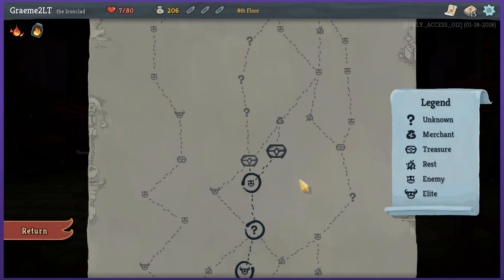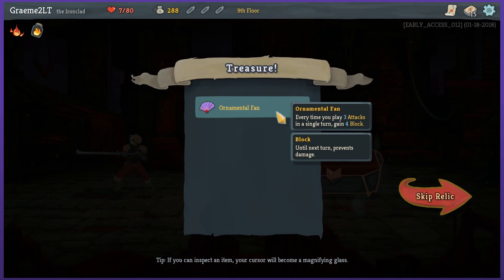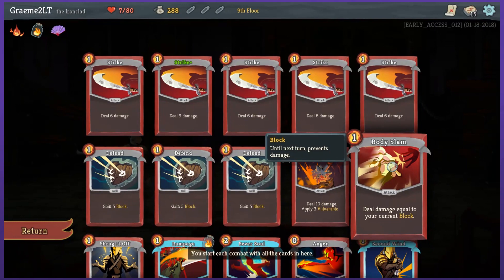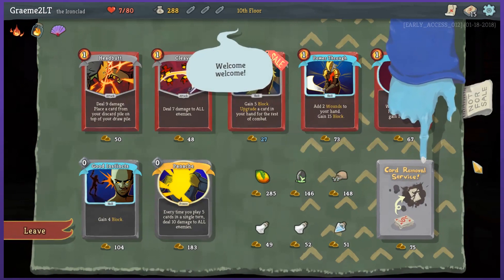I need as much defense as I can get — something that gives a huge wind of defense would be great. What if I just went through all these and one of them was a rest? I need to get to that rest as quickly as possible. Treasure first — my first chest: 82 gold, a shitload of gold. An Ornamental Fan: every time you play 3 attacks in a single turn, gain 4 block. Block until next turn prevents damage — that's just telling me what block does, it negates damage. Awesome.